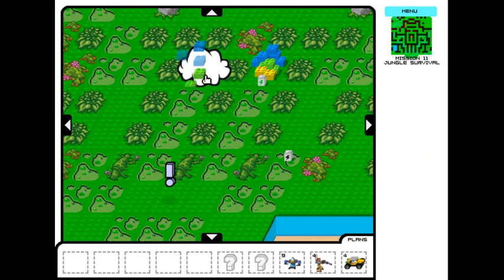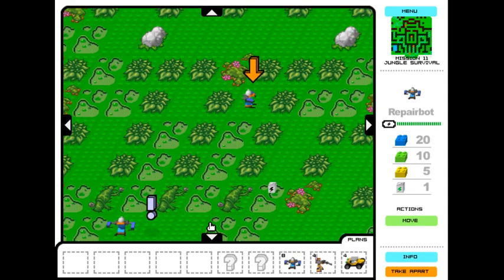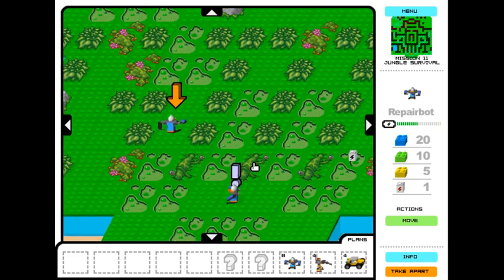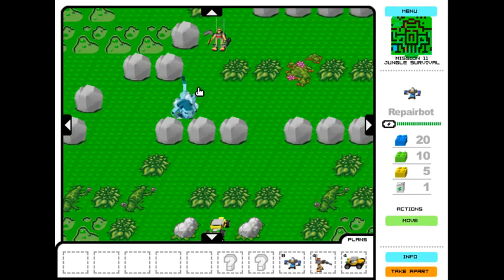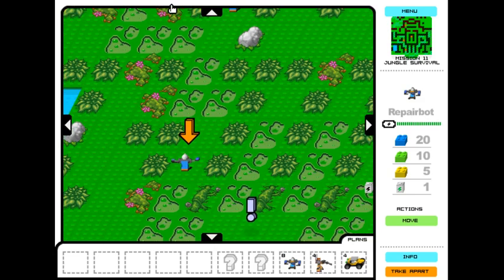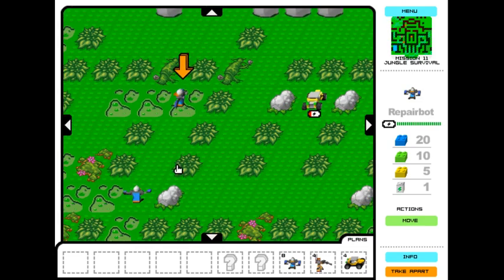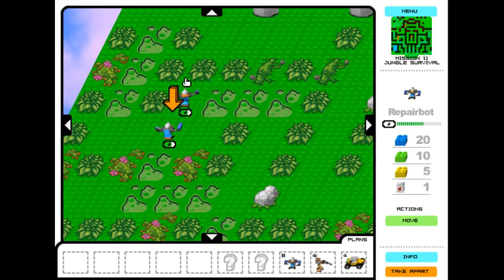You remember this guy? He's back in this game, though unfortunately not as much as you'd like. We're going to use our repair bots to get across the swamps, because we need to get our freeze bot over to the goal. We have to do two trips pretty much. We're going to keep our lion frozen for now, and at some point take apart and rebuild the freeze bot. We want to go this way because we only have to cross three swamps, whereas the other way we have to cross four — cross as few swamps as possible.